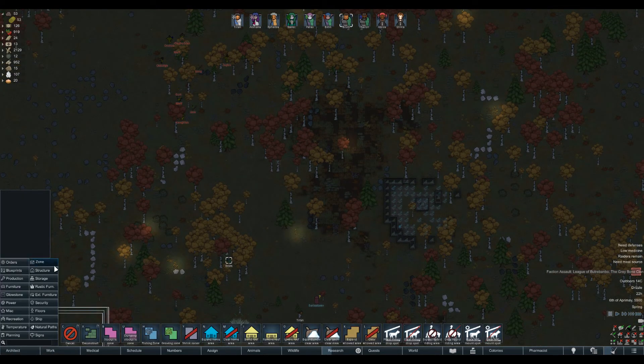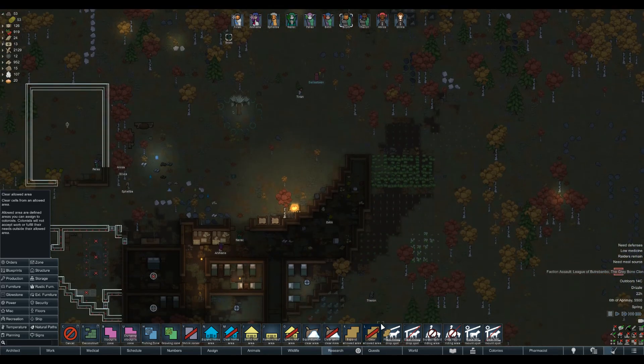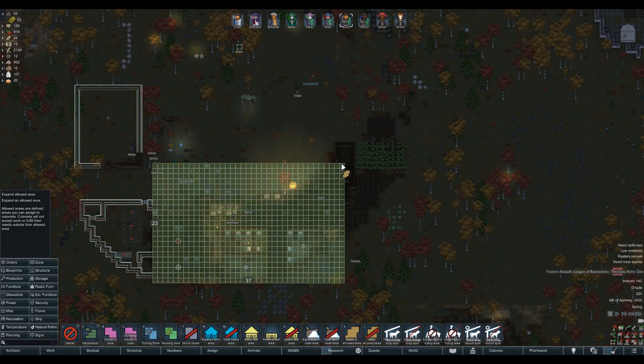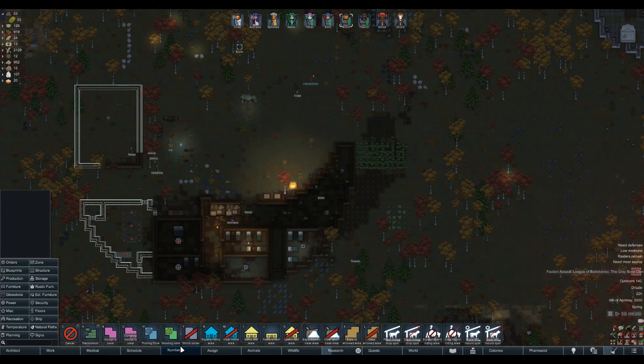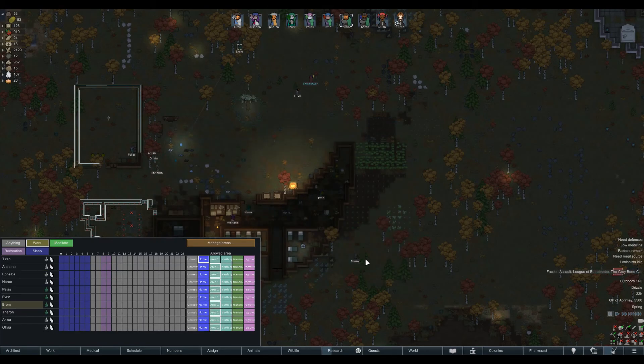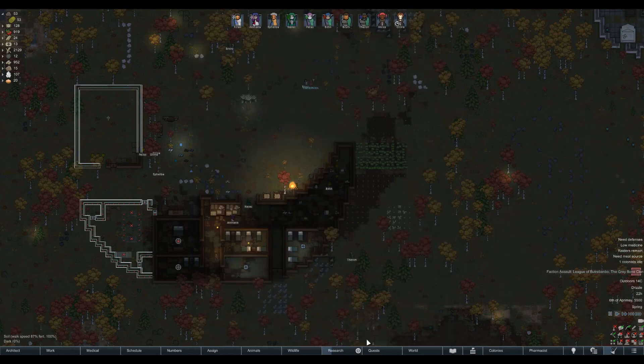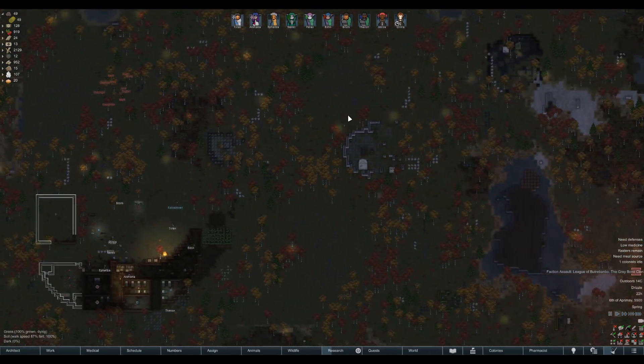I'll make a new zone - expand area one - and restrict everyone to that. What can we sell? We need those aquamarines for cooling. Sapphire, aquamarine, tiny soft pelt, huge Thrombo - we'll hold on to everything. We don't really need anything, so okay, goblins...